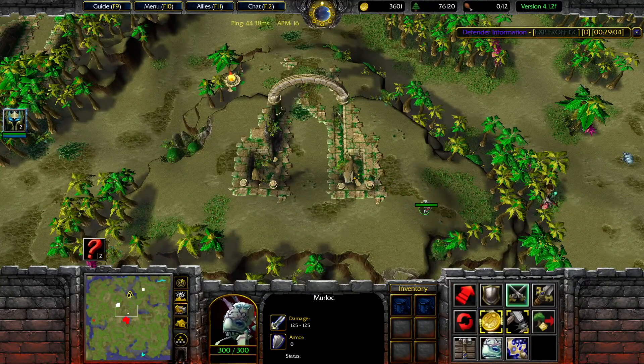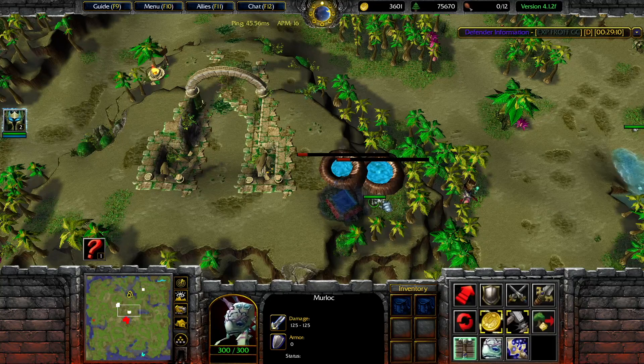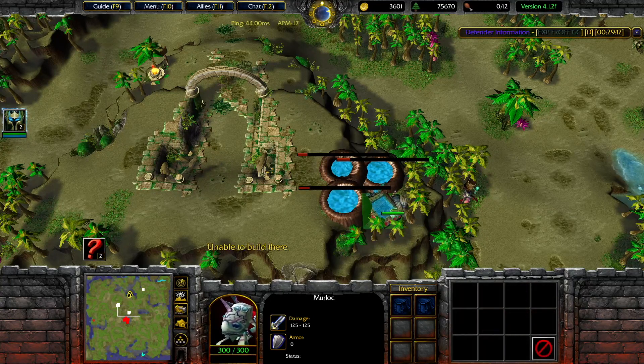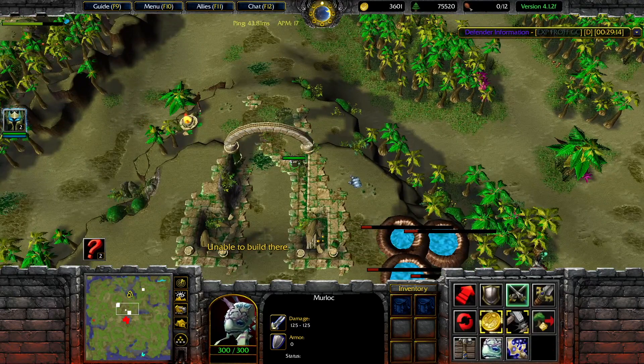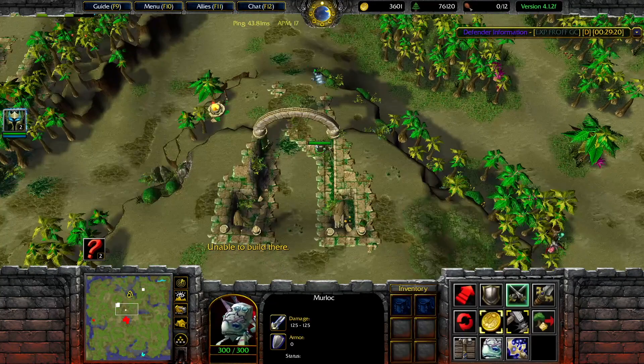The next structure jump is Sky. There's actually a jump spot here and it's pretty simple — just build one, two, three, then a fourth research center and it jumps you to the very front of the base. So if a Titan comes in from the front thinking he's got you, you build your four research centers and boom, you're popped out at the very front.